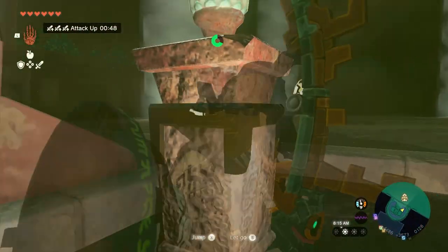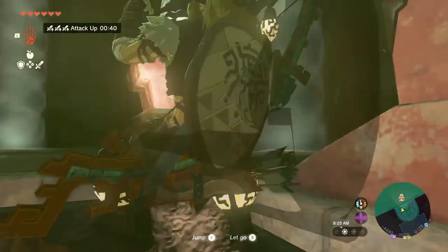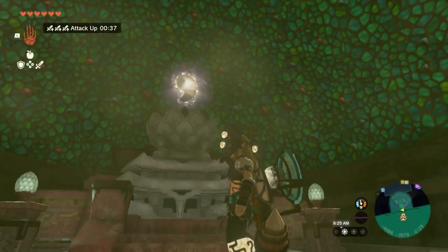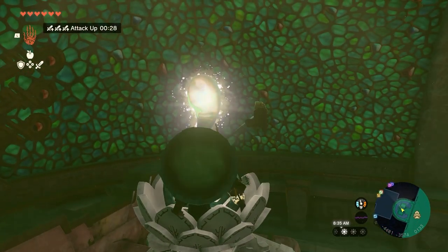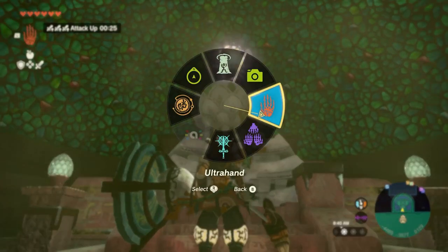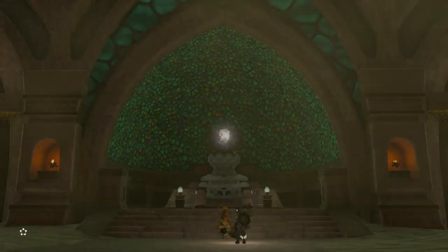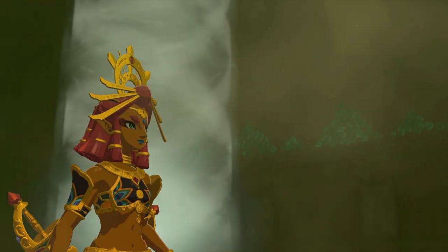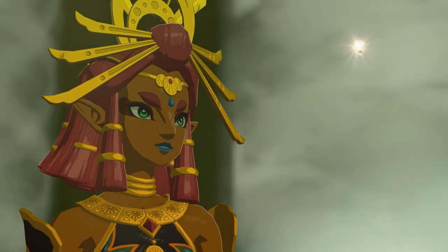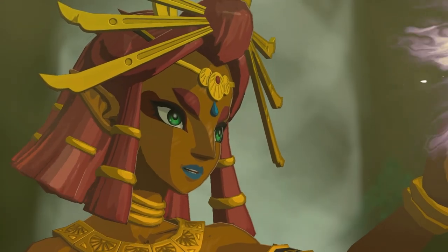I can probably just walk up to it and press A. No, I need to climb it. Don't mind me, Riju - everything is under control. Apparently I need to climb it very messily. Wait, what? Hold up, what? Let's talk to Riju. I was born yesterday. Yes, it's an amber relic, it's worth 50 rupees - you are now 50 rupees richer and blind.